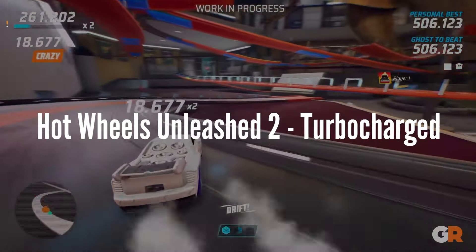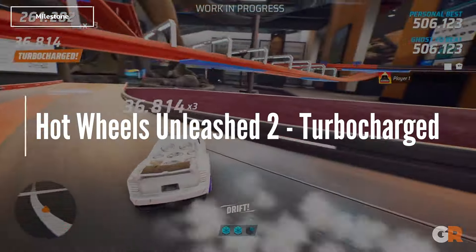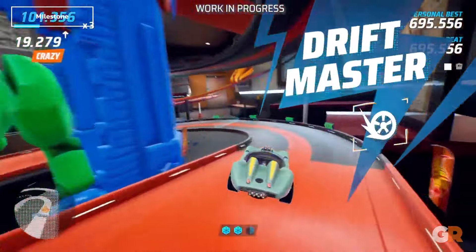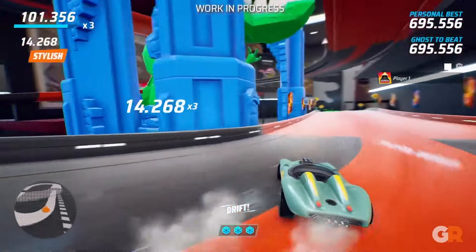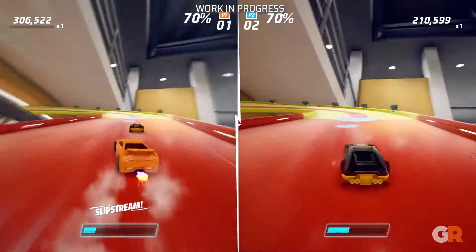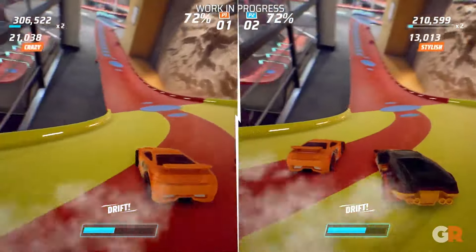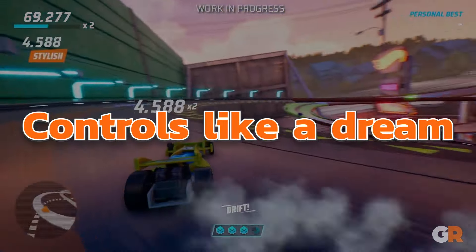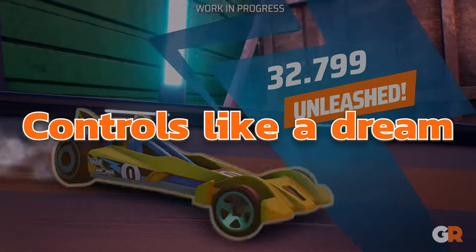Then we have Hot Wheels Unleashed 2: Turbocharged. Hot Wheels Unleashed 2: Turbocharged is a gorgeous racer that builds beautifully on its 2021 predecessor. As suggested by the title, this is a licensed game, one that is overflowing with love and appreciation for the source material. Not only are the visuals of the game the best in the genre, but Turbocharged also controls like a dream, comparing favorably to any other arcade racer on the market.